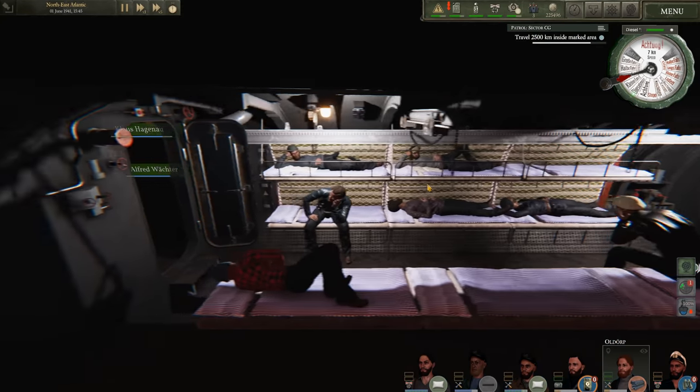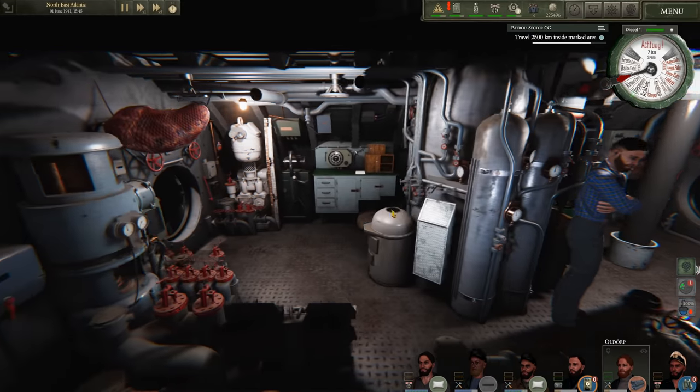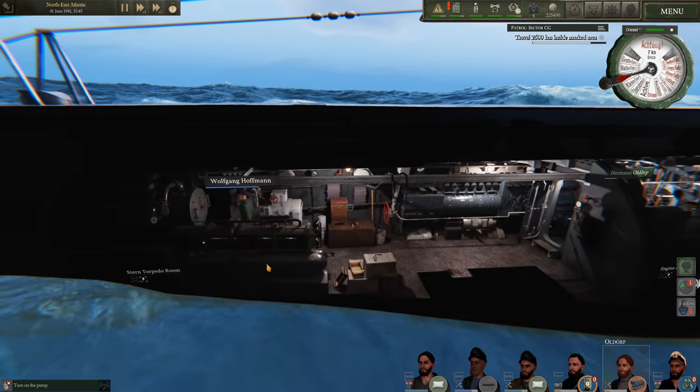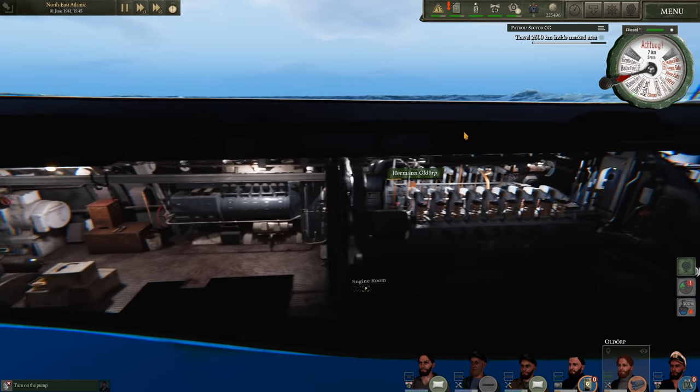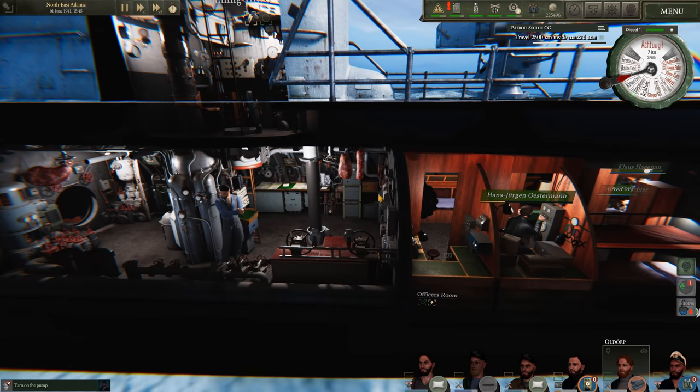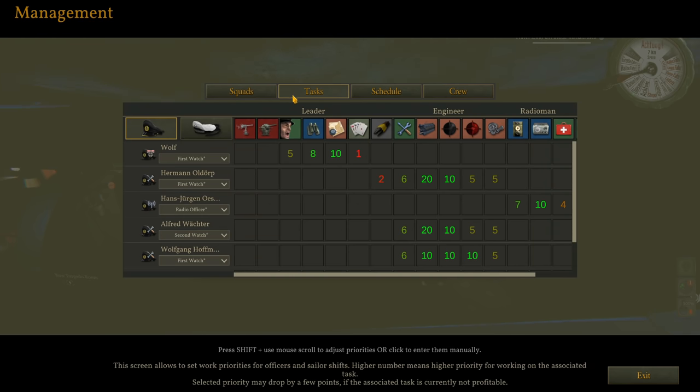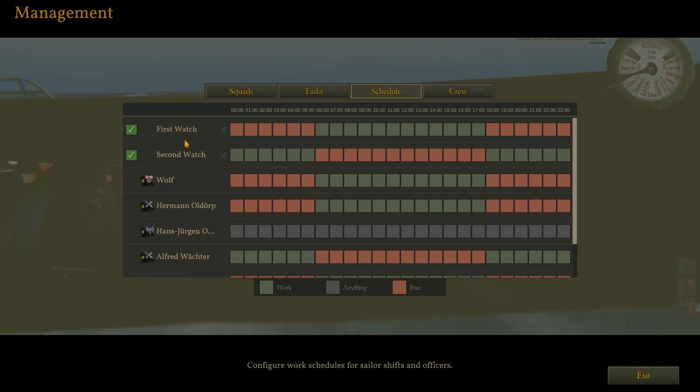The situation in the boat is fairly good. No damage has been sustained this patrol. There is a little water in the control room, so let's turn on the pump. We just finished recharging our compressed air with the diesel compressor. I redid our crew management setup, breaking it into two 12-hour shifts — first watch and second watch. I watched a good tutorial video on U-Boat crew management and I'll link that in the description.